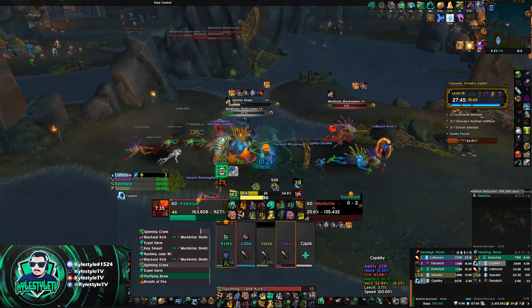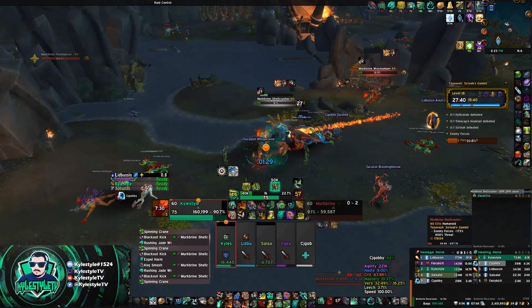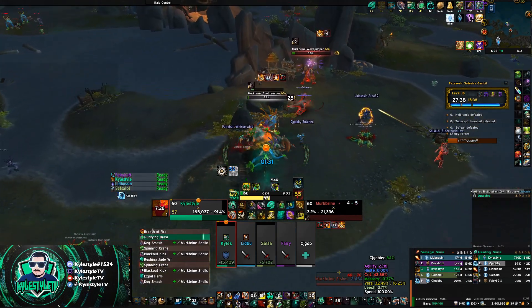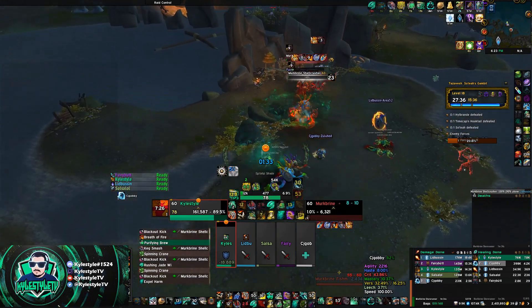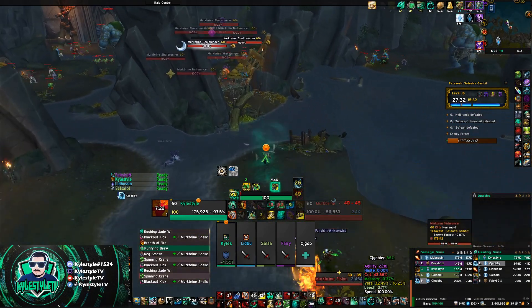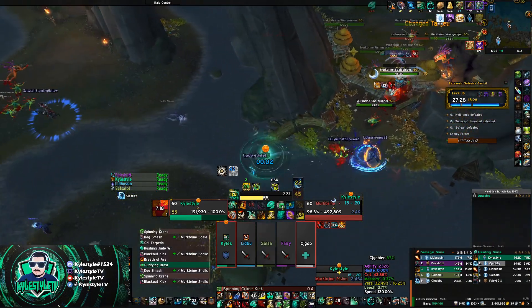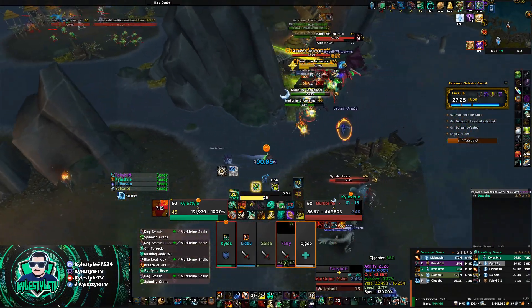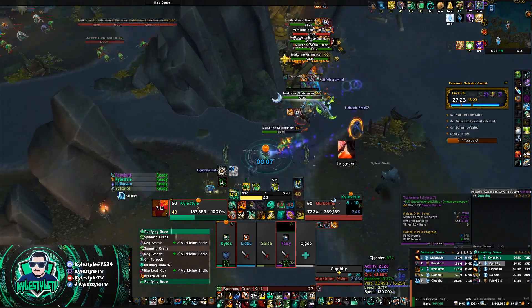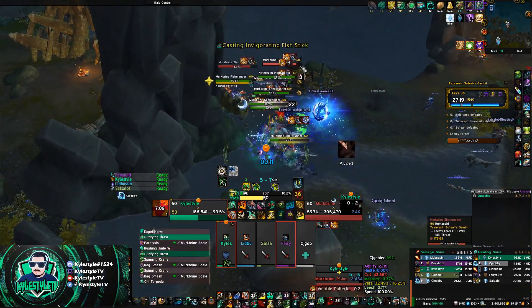Ring of Peace lasts six seconds, so as long as you cast it and stand in the center — and there's no weird ranged physical attackers like in Iron Docks — you won't get hit by anything. As long as your Stagger doesn't kill you, you'll be safe and your stacks will drop off, and then you can go back to pulling. Ring of Peace is a super short cooldown, so you have it pretty often. I've also got Celestial Brew ready if I need it.